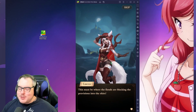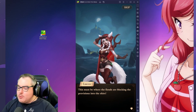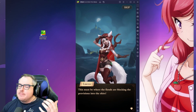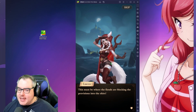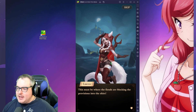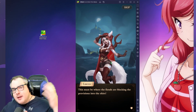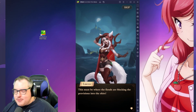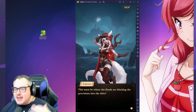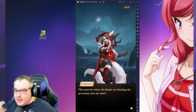Hey everyone, mango7roll here — welcome to another episode of Mango's Mobile Madness! Today we are playing Call of Antia, a match-3 RPG. I really like more casual games like this that have a little bit of RPG in them, so whenever I want to play every now and then and don't want to commit to something, I've got this. It's also really good for kids, or if you're trying to get people into mobile games.